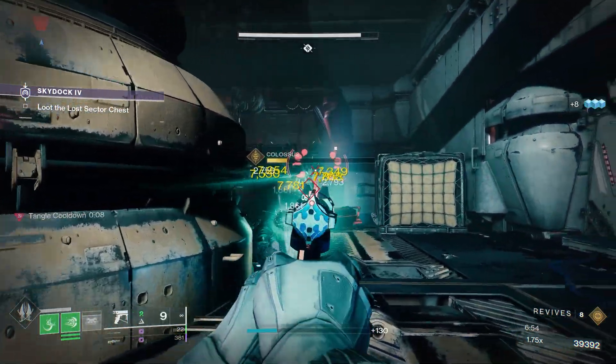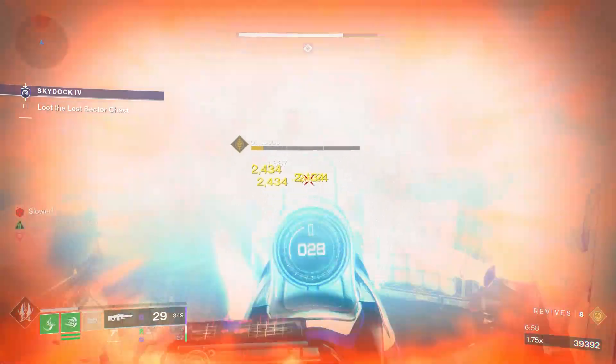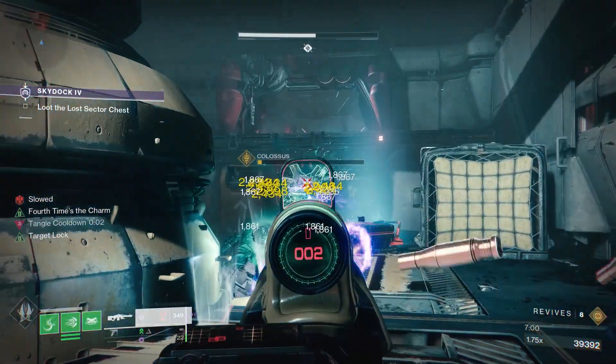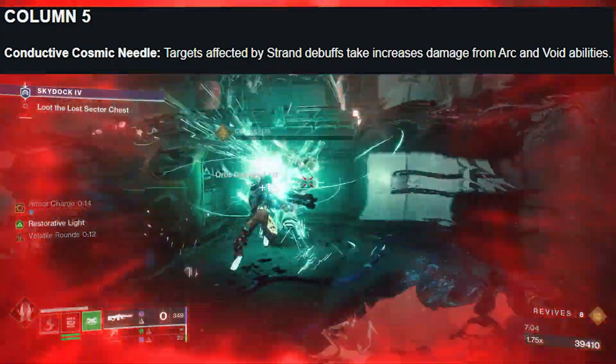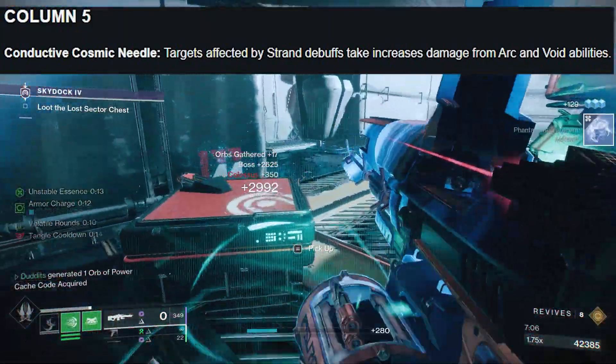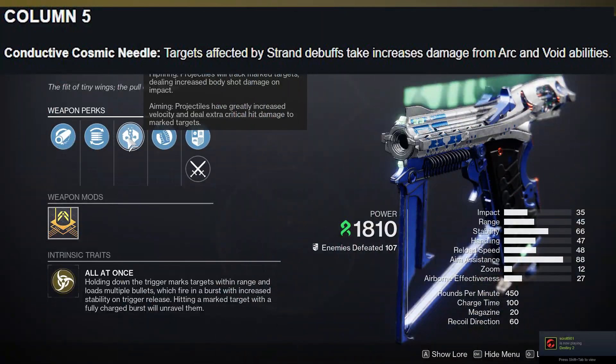I've got a weapon to show you that could possibly be the new tractor cannon for next season — except it's strand. I'm talking about the Final Warning. But just before we jump into that, I want to show you the artifact perk coming next season: Conductive Cosmic Needle — targets affected by strand debuffs take increased damage from arc and void abilities.